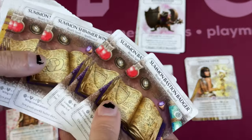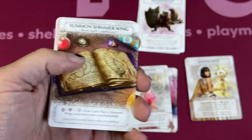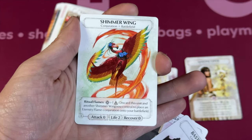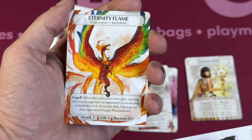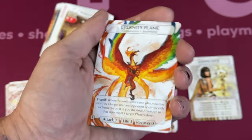The other ready spell is the Shimmer Wing — draw a card when you use it, which combos well with her card-drawing abilities. You place a Shimmer Wing conjuration into the battlefield. They don't have any attack, but you can spend a basic die to use them, and discard two Shimmer Wings to put the Eternity Flame into play. When the Eternity Flame comes into play, you may destroy a target unit an opponent controls with a Charm die on it, and if you do, deal two damage to the opponent's Phoenixborn. Three attack and three life — awesome.